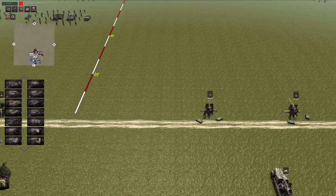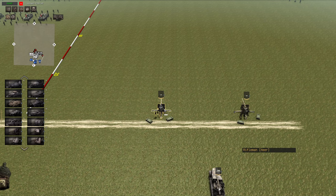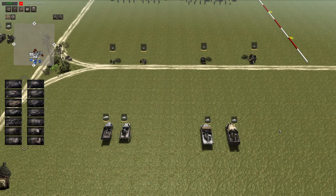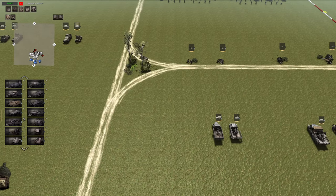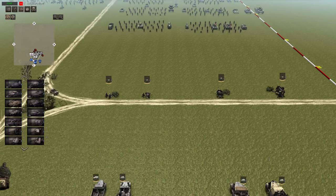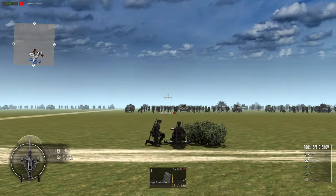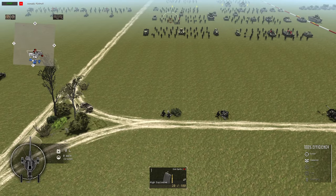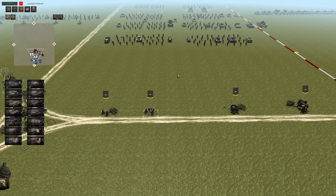As the title says, we're going to go through all the Flak guns, including the 88s, the 36, and the 18. I'm also going to be quickly going over the vehicles that carry these guns, including some scout cars and half-tracks. Like every other video, it's just going to be mostly my opinion and kind of showing off what each of these guns are used for.